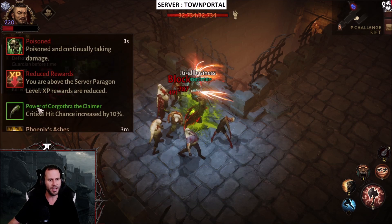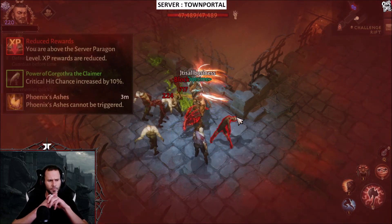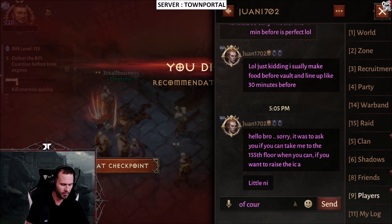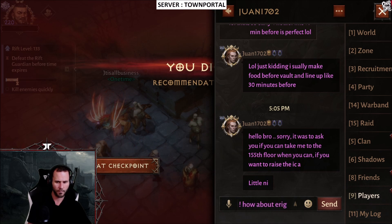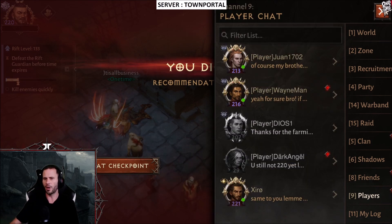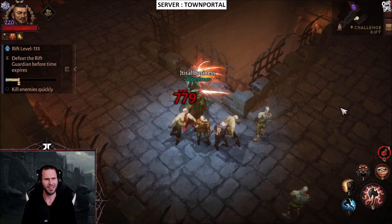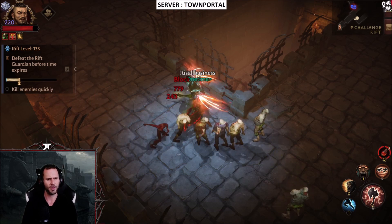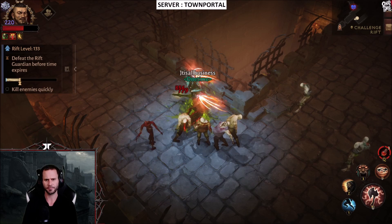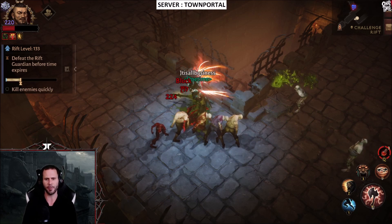We'll go ahead and test it out one more time. Phoenix Ashes can't be triggered for another three minutes, which is perfectly fine. We're going to go ahead and die right here, then revive and test this out one more time just to verify. I'm pretty sure it is basically 5 to 10% of your life on the shield. Now that Phoenix Ashes can't proc, we can see exactly how much the shield gives us.